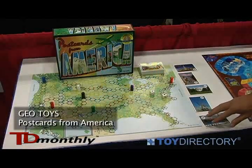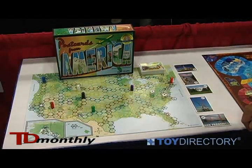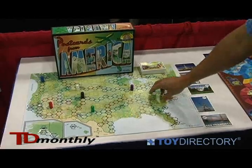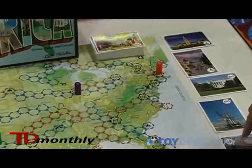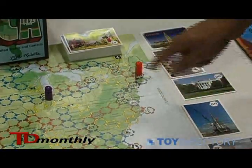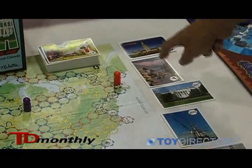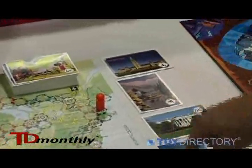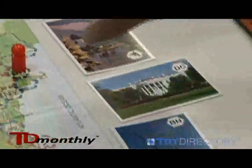Hi, I'm Bob Galinski with GeoToys, and this game is called Postcards from America. It's another fun way to learn geography. This game is for kids five and up, and basically the goal of the game is to visit the places on the game board that correspond to the postcards. Each player starts out the game by drawing five postcards, and each postcard corresponds to a place on the map.